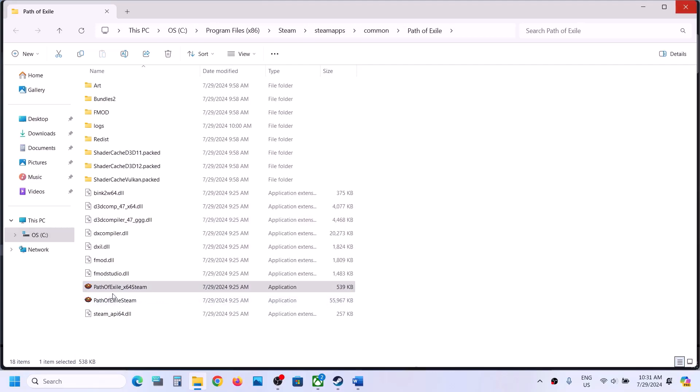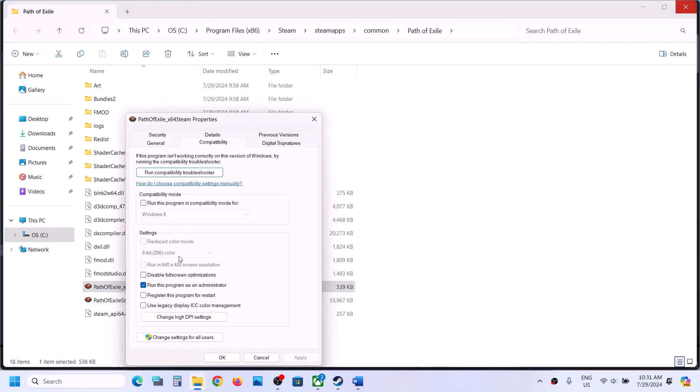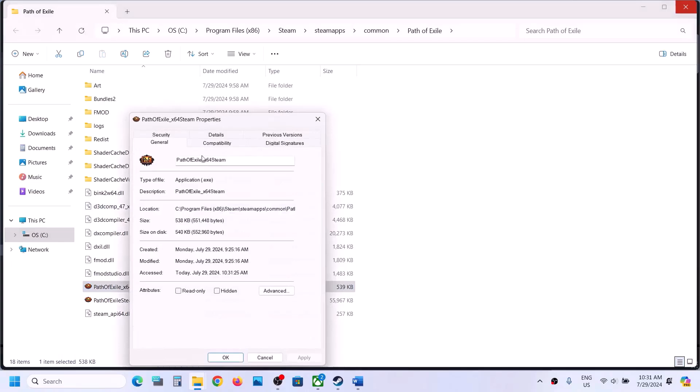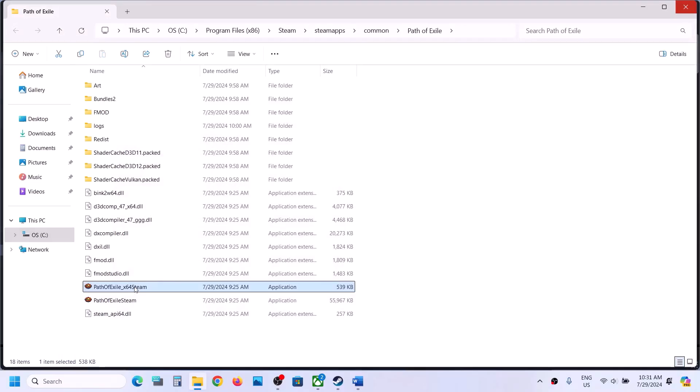If that does not work, right-click once again, select Properties, and this time put a check on the compatibility mode box and select Windows 8. Hit Apply, click OK, and launch the game. If that does not work, select Windows 7, hit Apply, click OK, and launch the game. If still not working, check Disable fullscreen optimization, hit Apply, click OK, and launch the game.